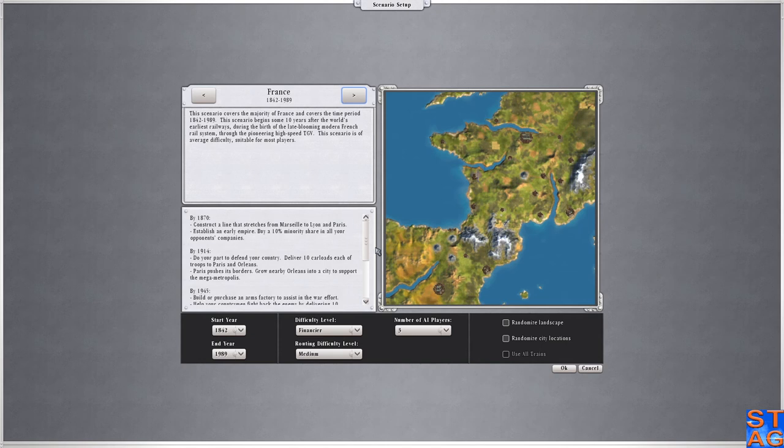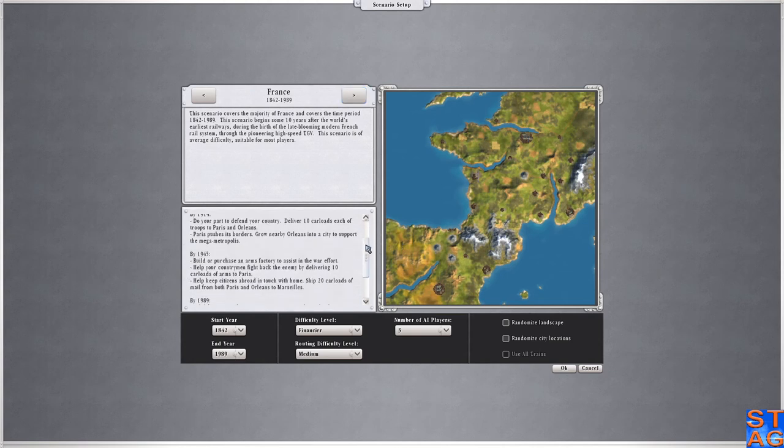Here's what we have objective-wise. Construct a line — by 1870 we have to construct a line that stretches from Marseille to Lyon up to Paris. Establish an early empire by buying a 10% minority share in your opponents' companies. By 1914, we will need to do our part to defend the country — deliver 10 car loads each of troops to Paris and Orléans.